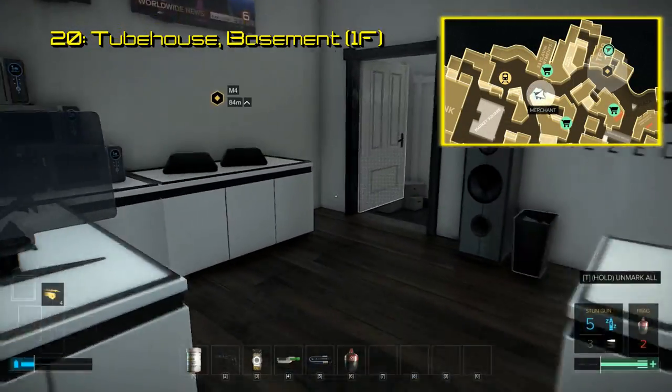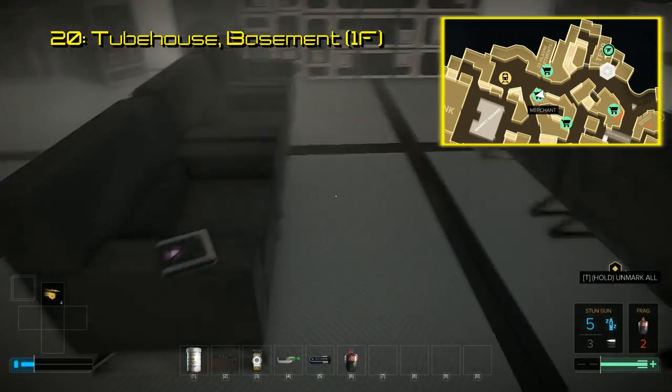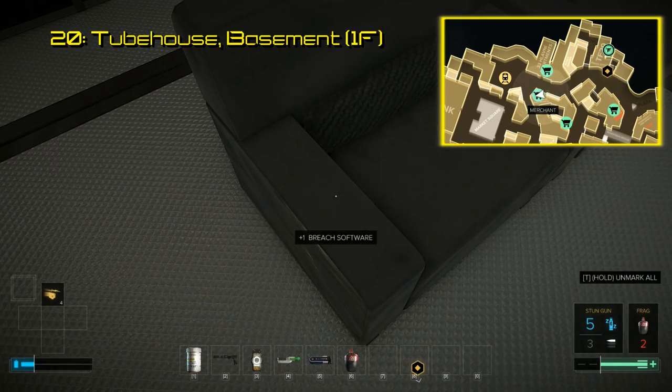Directly across from the Palisade Station is Tube House. You can locate the 20th software by taking the door in the back down to the basement of Tube House. It sits on the arm of the couch in here.